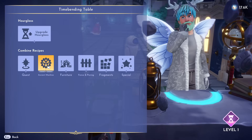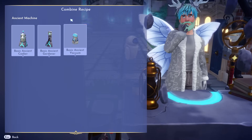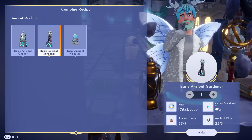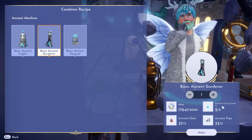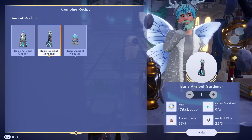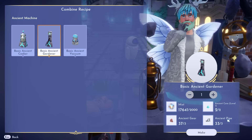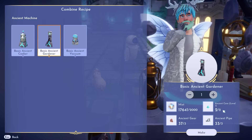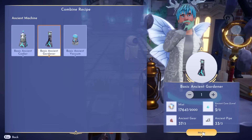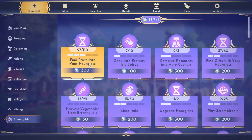Upgrading unlocks the ancient machines tab, where you can craft the ancient cooker, gardener, and vacuum. For the Ancient Gardener specifically, you need 2,000 Mist and two level-one Ancient Cores. Having your hourglass at level one adds Ancient Cores to the treasure hunting loot pool, so you'll need to search the valley for treasure and hope for a rare find. You'll also need ancient gears and ancient pipes — notice how many of those I already have compared to just now getting two ancient cores. It takes a lot of digging.